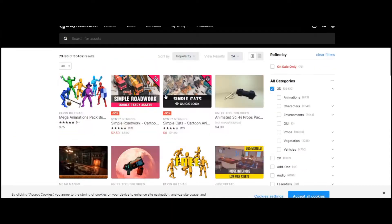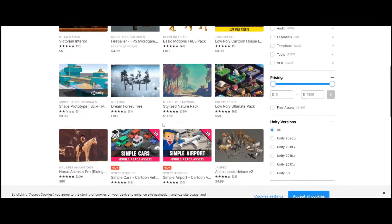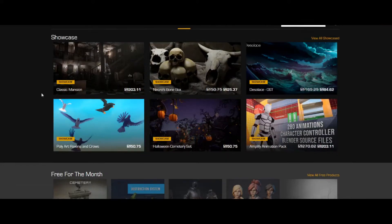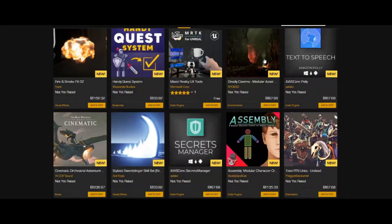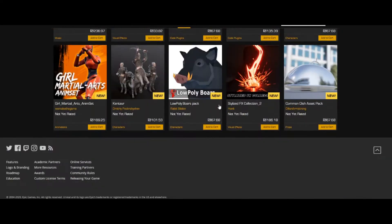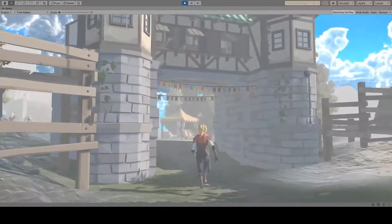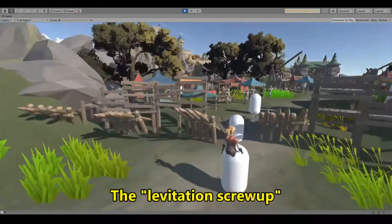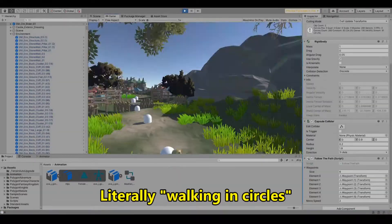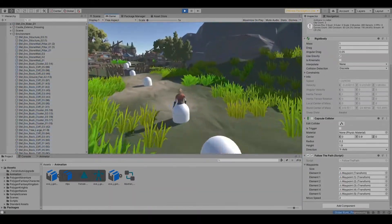You can choose 3D models, but you actually have to download each model or package that you want in your game — the really good ones will cost you, and all the free ones you find may not necessarily jive with each other. This is kinda cartoonish. This is kinda professional looking. And that process is the same for animation, visual effects, sound effects, code plugins, etc. Everything has to be created or searched and downloaded — in other words, everything has to be built from the ground up.